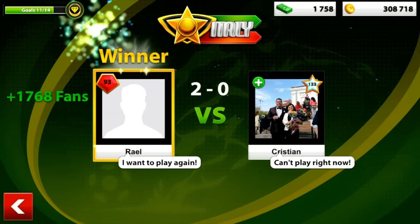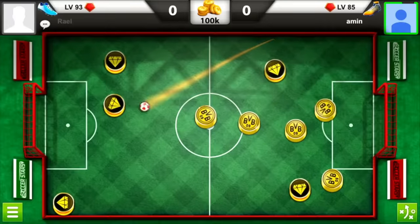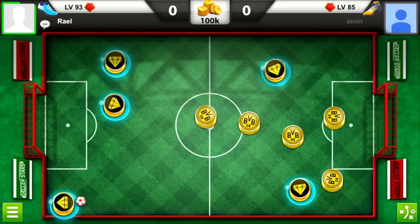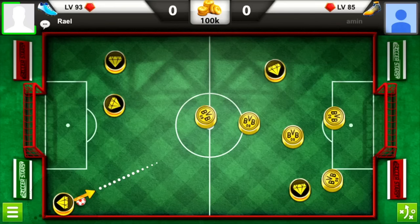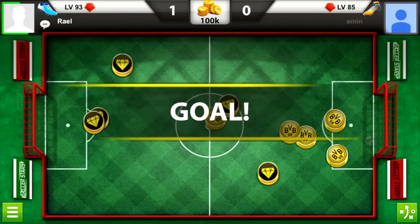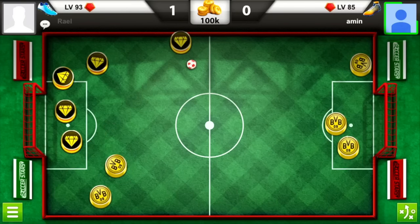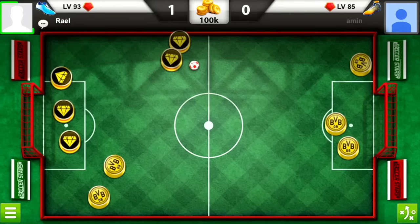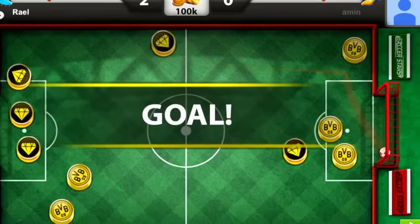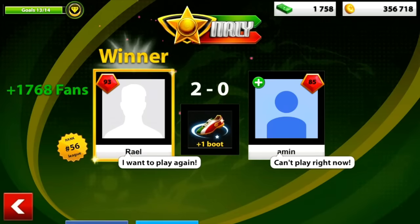Right now we have 11 out of 14 for the next upgrade, so let's go play another 100k game. We have this 85 level guy. Moving forward for the next goal — an easy position for a nice straight shot, just a little bit of concentration and it's in, beautiful 1-0. Moving forward for the next goal: I know I cannot get it in because my player is blocking me, so I'm using his player and it's in — an amazing nice goal, denial 2-0. Now we're at 13 out of 14.